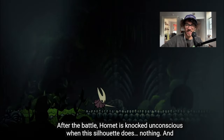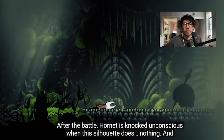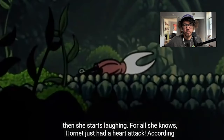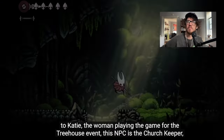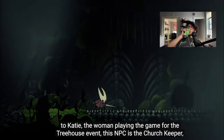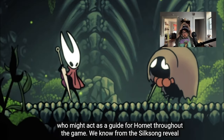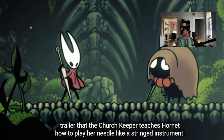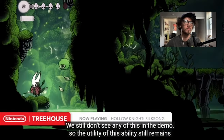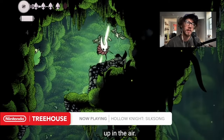After the battle, Hornet is knocked unconscious and then a silhouette does nothing while she starts laughing. For all she knows, Hornet just had a heart attack. According to Katie, the woman playing the game for the treehouse event, this NPC is the Church Keeper, who might act as a guide for Hornet throughout the game. We know from the reveal trailer that the Church Keeper teaches Hornet how to play her needle like a stringed instrument.